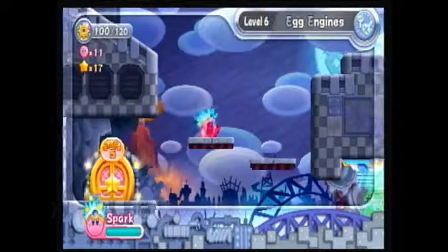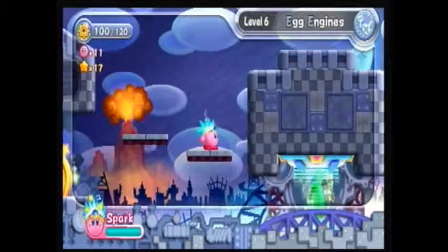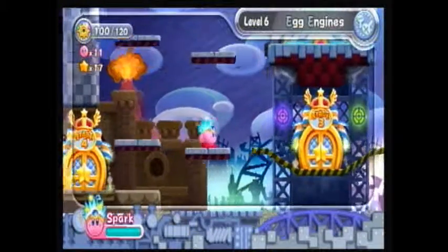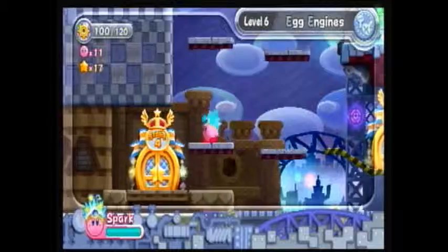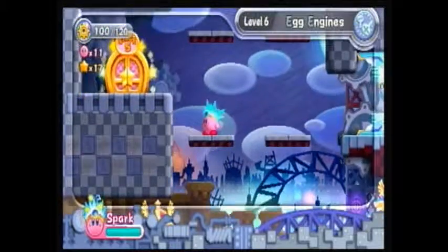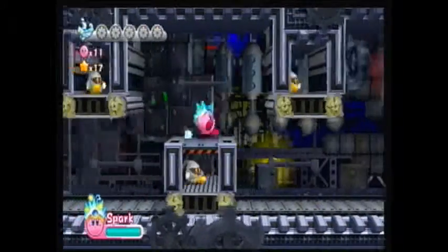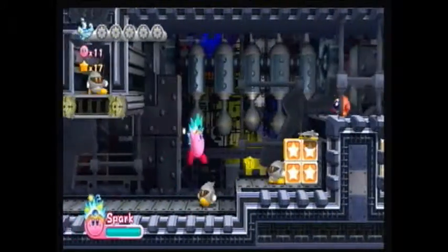Hey guys and welcome back to Let's Play Kirby's Return to Dream Land Part 15. In the last part we did Stage 3 and Stage 4 of Level 6 Egg Engines. And in this part we're going to be doing Stage 5 and the Boss Stage of Level 6 Egg Engines. So basically we're going to be finishing up Egg Engines in this video.